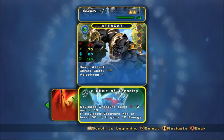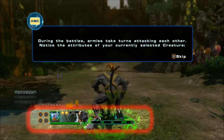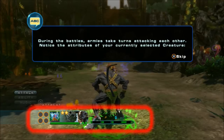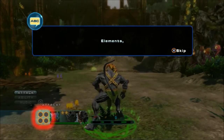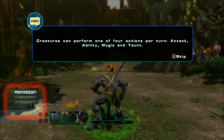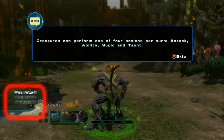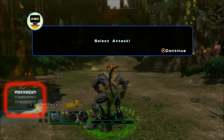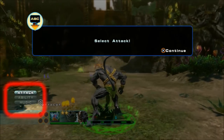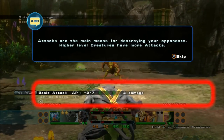During battles, armies take turns attacking each other. Notice the attributes of your currently selected creature: energy, disciplines, elements, level, and equipped battle gear. Creatures can perform one of four actions per turn: Attack, Ability, Music, and Taunt. Select Attack — it's kind of like Pokemon, or really any RPG that usually has these elements. Attacks are the main means for destroying your opponents; higher level creatures have more attacks. The target creature's stats are displayed side by side with your creature's. Scroll down and highlight Velocitrap.